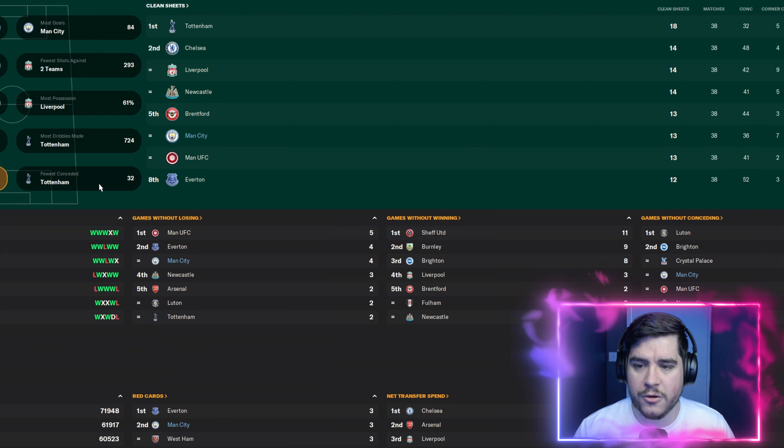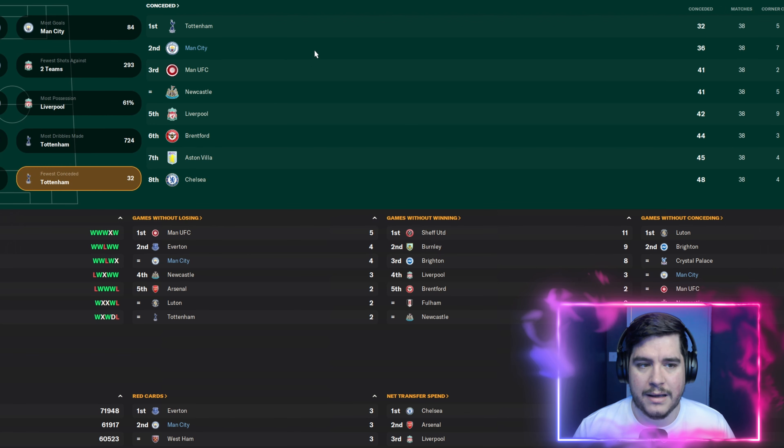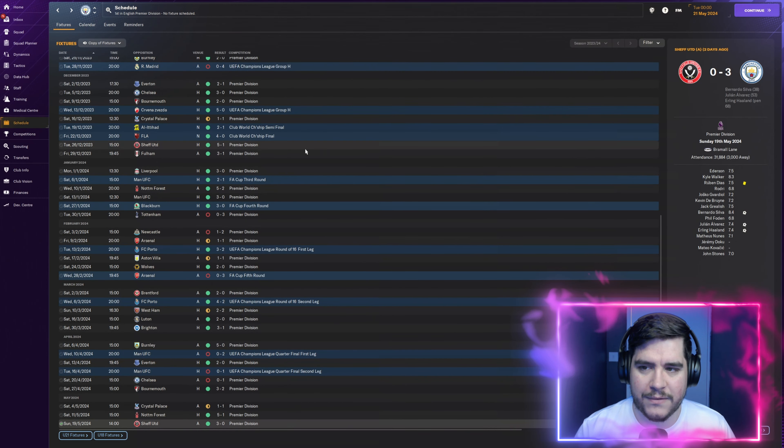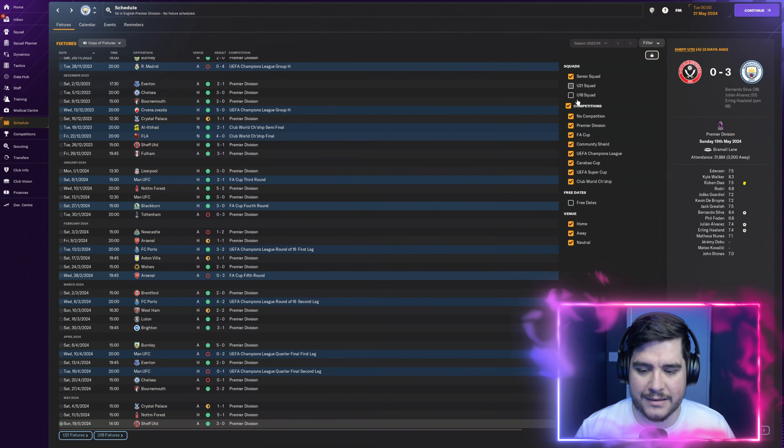Joint fifth for most clean sheets with 13 and second for fewest conceded with 36. On the competition screen: we won the Friendly Cup, knocked out in the Champions League quarter-final by Manchester United, won the UEFA Super Cup, knocked out in the fifth round of the FA Cup by Arsenal, knocked out the third round of the Carabao Cup by Watford, and runners-up in the Community Shield. Not a fantastic reading for Manchester City.